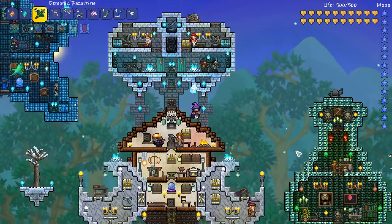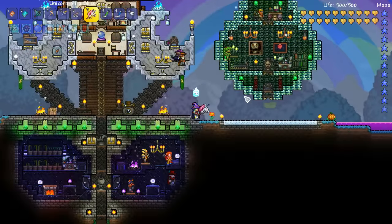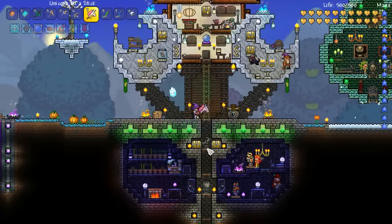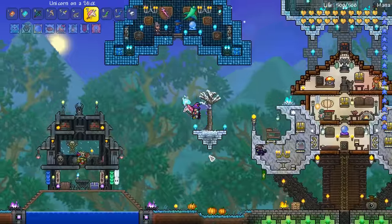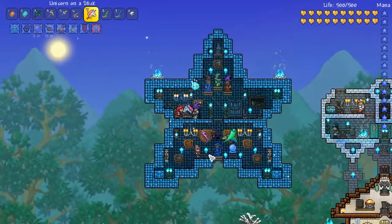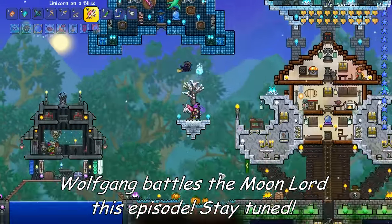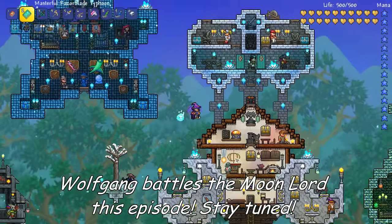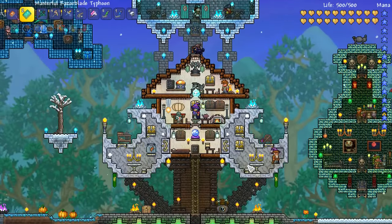How's it going crew? This is Happy Days, and welcome back to our Wolfgang the Warlock Expert Mode Let's Play. In the last episode we started to battle the Lunar Pillars and we've been doing okay so far. We've got three of them down, including the evil Solar Pillar, which is the bane of existence for a lot of people. So we only have the Vortex Pillar left to go, and then we will be fighting the Moon Lord.